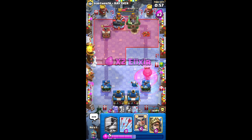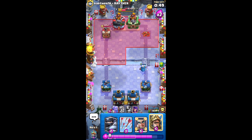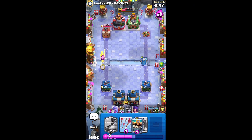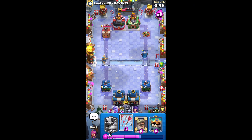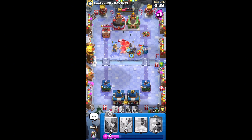They put Rage Claw — oh no! We need to go all in on the other side, all in on the other side. He got the freaking witch before it could do any damage — double Mega Knight, let's go, come on!